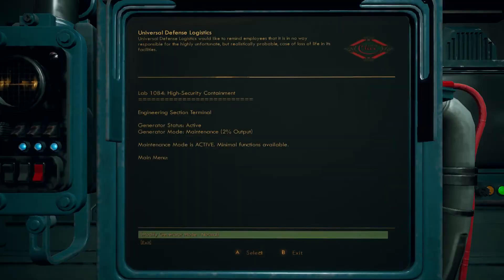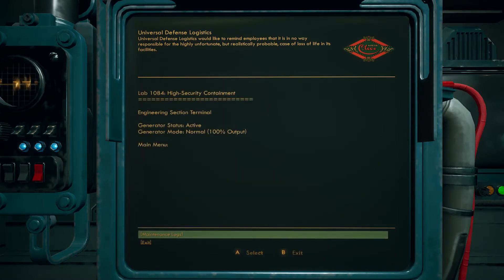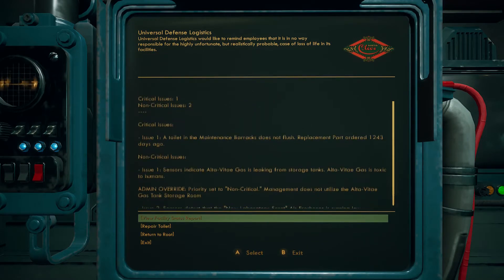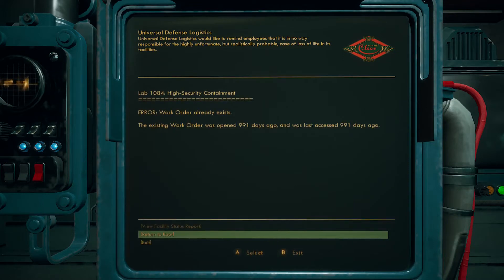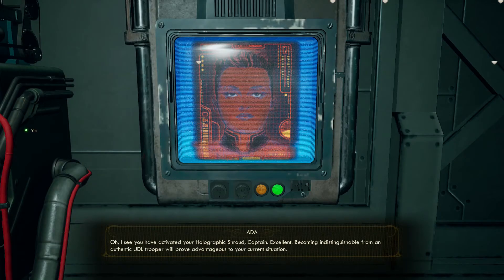What's it gonna do? Store power? Modified generator. Altered to gas — toxic to humans. I see you have activated your holographic shroud, Captain. Excellent. Becoming indistinguishable from an authentic UDL trooper will prove advantageous to your current situation.